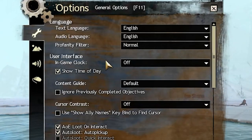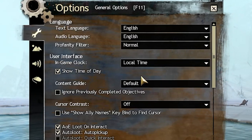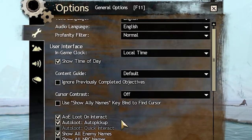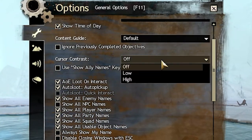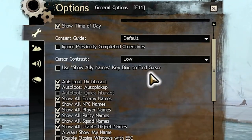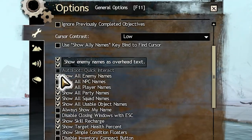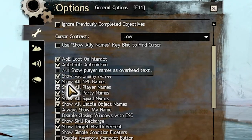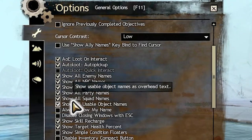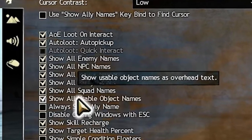Starting with the general options, there's going to be several changes. In the user interface category, we want to start by enabling the in-game clock and setting it to local time. This helps us when using the event timer wiki to make sure we can be on time to any event. It's recommended to set your cursor contrast to low, or use the third-party application YOLO Mouse. This makes it easier to keep track of your mouse in large group content when there's a lot going on. AOE loot we definitely want enabled as it lets us hit a button to loot everything around us instead of just what we're standing on. And auto loot is a great feature, but it can only be used once you get the mastery for it. We want to check everything from show all enemy names to show all usable object names, which allows you to clearly see everything on screen, reducing confusion when finding something.